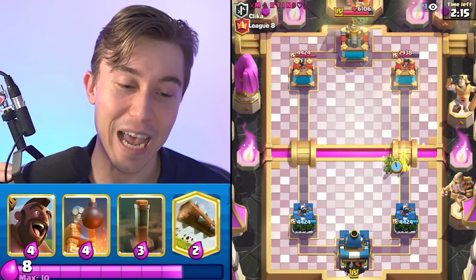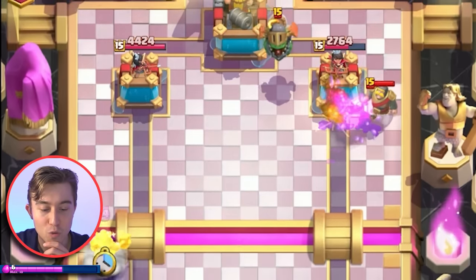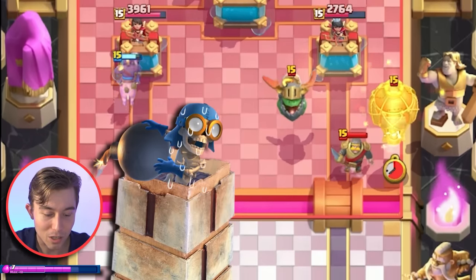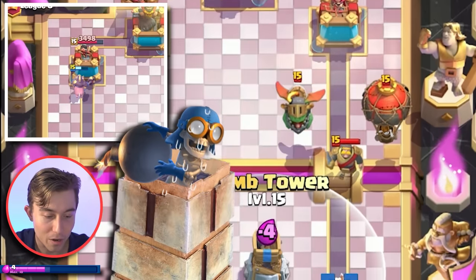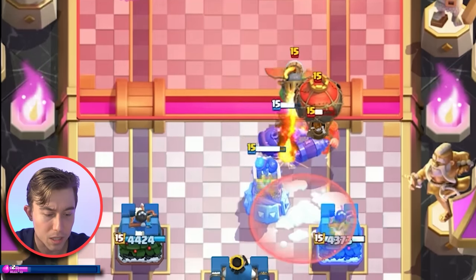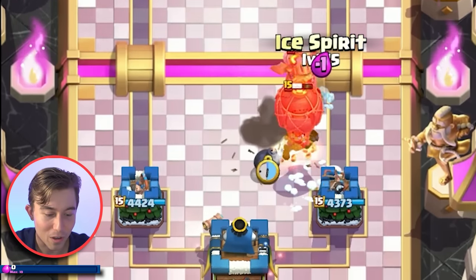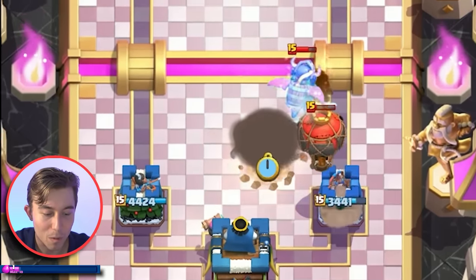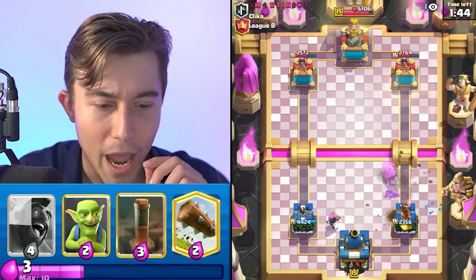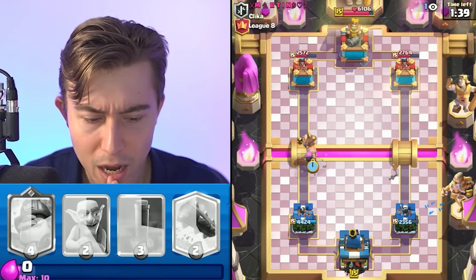Whenever you're playing against a lumberjack balloon freeze and you really only have bomb tower and firecracker as anti-air defense and your bomb tower doesn't shoot up, it doesn't look good. We drop a bomb tower and get ready with our mighty miner so the inferno dragon doesn't lock. I have to go ice spirit on the inferno dragon. He did use his freeze, so I think the inferno dragon falls and that was the best defense we could have done. Maybe goblins on the inferno dragon instead of ice spirit would have been slightly better.